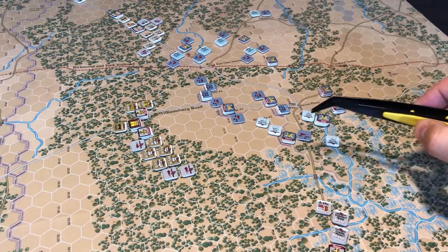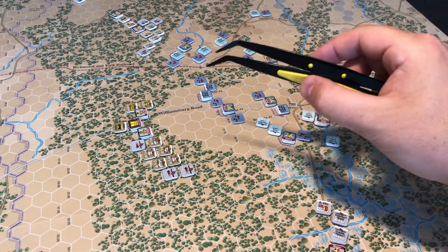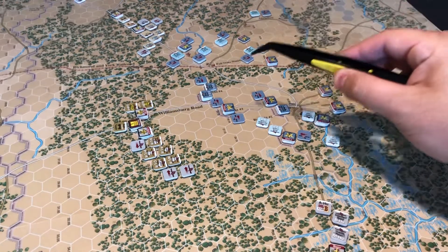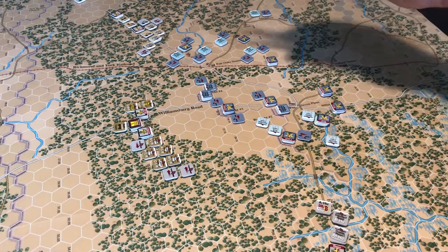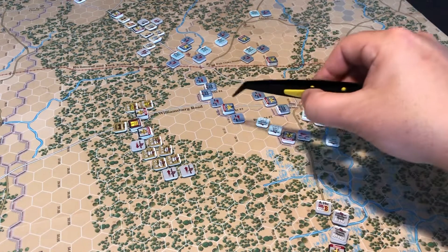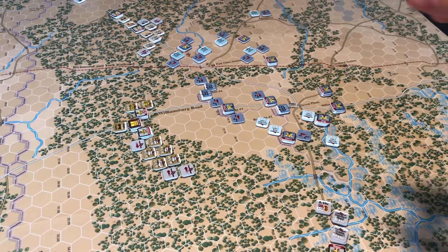So D.H. Hill attacked. Originally there was a division under Silas Casey, who is now wounded, holding this position. Those guys got pushed back. D.H. Hill got bloodied, but luckily he fluked out — he wouldn't have had very much support in that attack, and he kind of lucked out by fluking out, since he wasn't then forced to wreck himself against Kearney's division that showed up. Kearney's up in here. We've got Hooker, who arrived on map at 6 o'clock, sitting on some artillery. This is a pretty strong defensive position for the Union, with a couple redoubts that these guys are going to use for defensive bonuses. That's going to be a tough nut to crack.